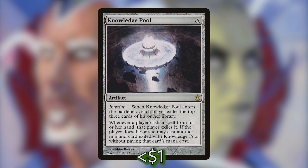My personal favorite, one of the jankiest cards of all time: Knowledge Pool. For six generic, we have an artifact from Mirrodin Besieged. Imprint — when Knowledge Pool enters the battlefield, each player exiles the top three cards of their library. And whenever a player casts a spell from their hand, that player exiles it. If the player does, they may cast another non-land card exiled with Knowledge Pool without paying that card's mana cost.